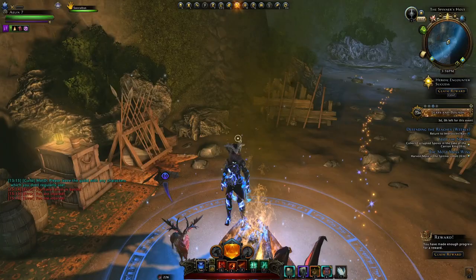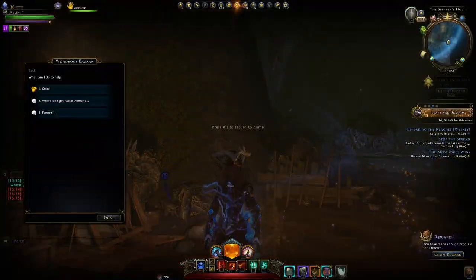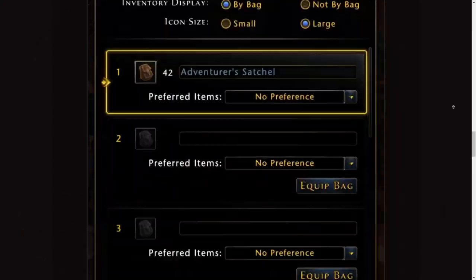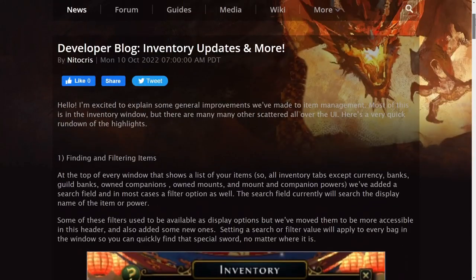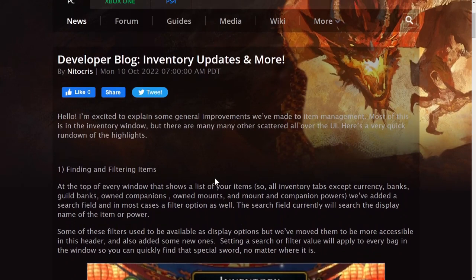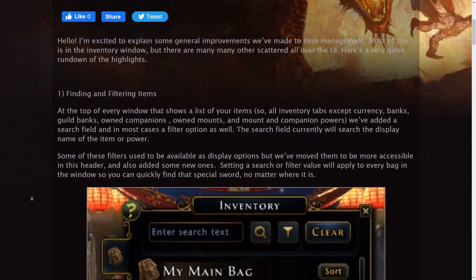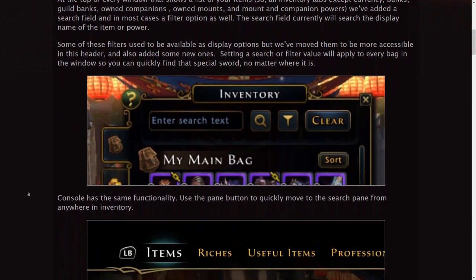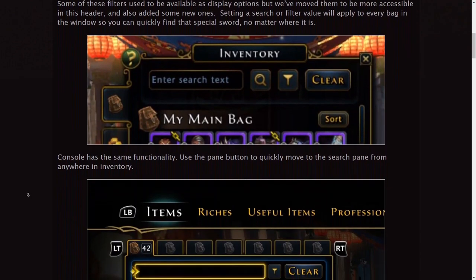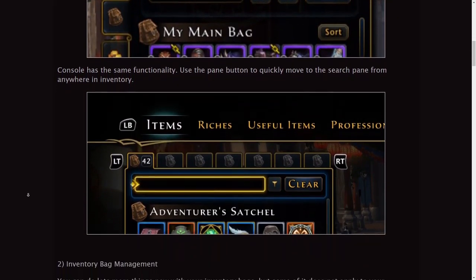They've made a blog covering all of this — there'll be a link in the video description. We'll run through it again real quick. From the start they describe how finding and filtering items will work: just type in your search text, click the search button, and click 'Clear' to remove the search and see everything as normal.